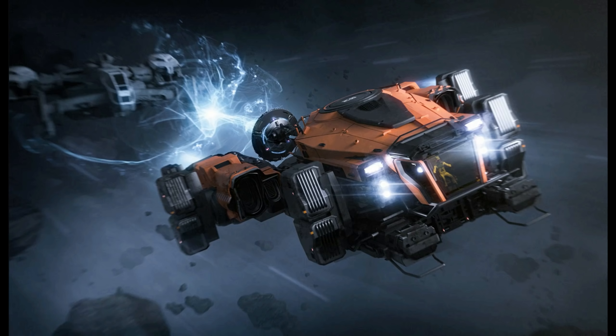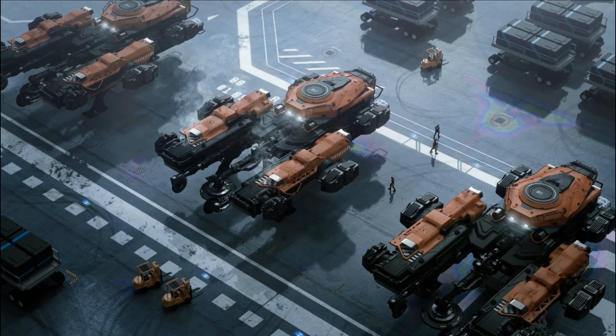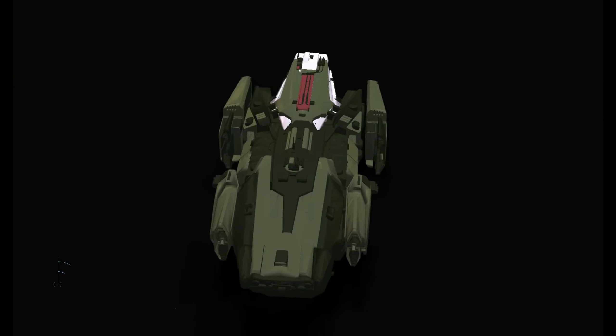All we know is that when Salvage does make its way into the PU, the Drake Vulture is likely to be the first iteration of the game loop. The ship should be the entry-level career ship, designed to take a single person — quite similar to the Prospector's role in mining. Personally, I love Drake's industrial no-frills vibe for this type of ship, and some of the latest updates do make it look pretty awesome.